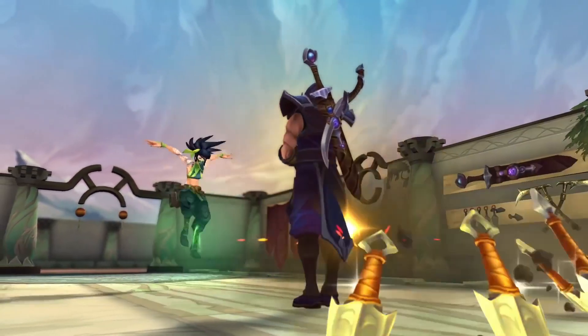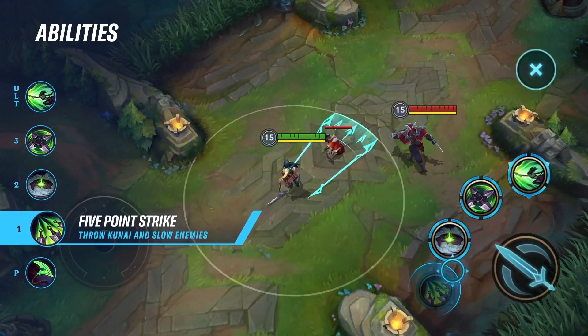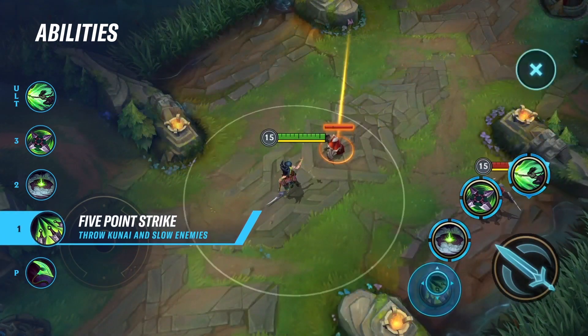Akali's Q is Five-Point Strike. Akali slings her kunai in a narrow arc, damaging enemies. Those struck at maximum range are also slowed.